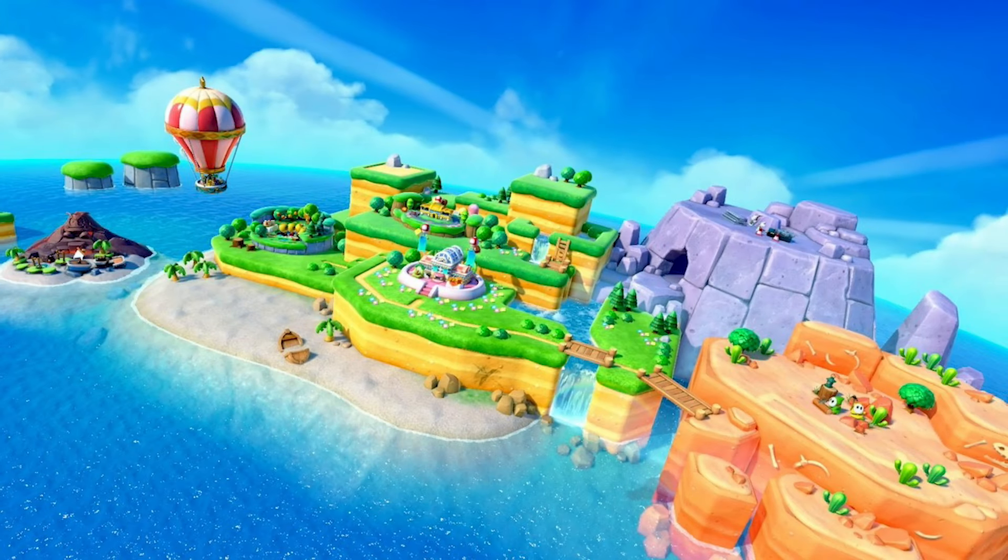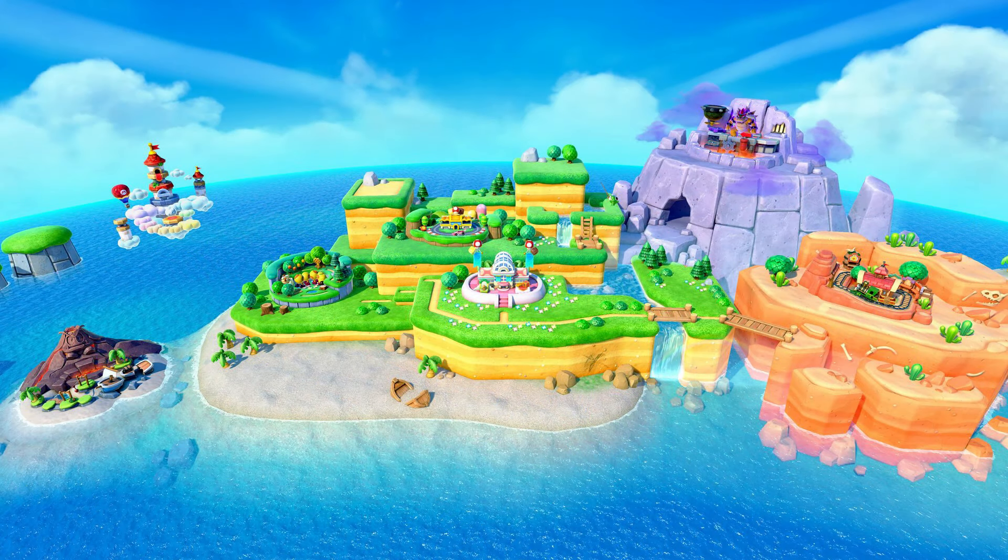Screenshots from Super Mario Party Jamboree show that all the party boards take place on and around one large island. It's believed that players will be able to traverse the island, which will be how players choose which board they'd like to play. Looking at the first screenshot, we can see four boards present: Mega Wiggler's Tree Party, Roll'em Raceway, Goomba Lagoon, and Rainbow Galleria. It's safe to say that when first booting up the game, only these four boards will be available, with the other three being unlockable — those being Mario's Rainbow Castle, Western Land, and King Bowser's Keep.